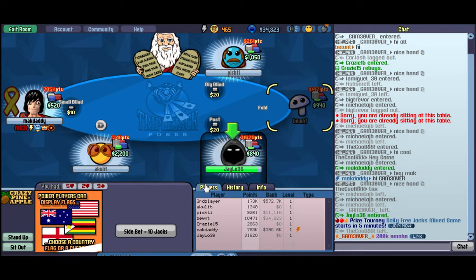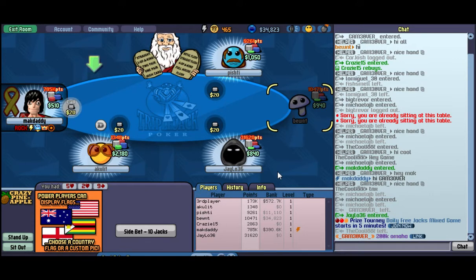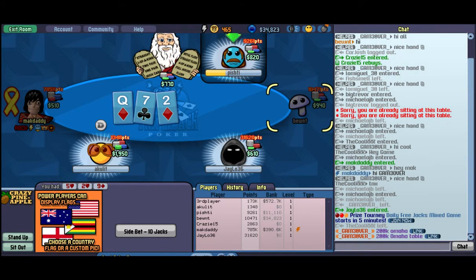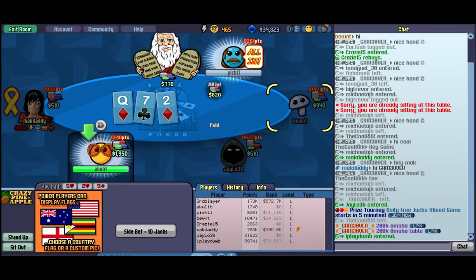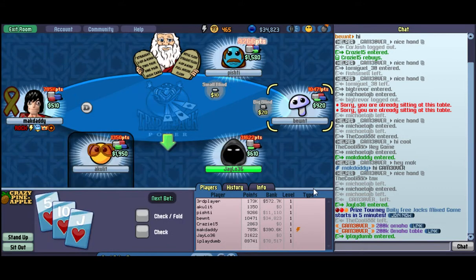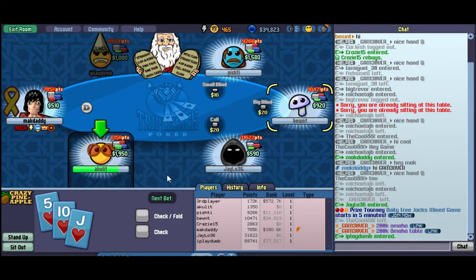5-2-9, bad hand. I haven't really won any hands at all. There's definitely a learning curve to this, and a lot of luck. Some of the hands I went all in thinking I was good, but I was beat. And just like in normal poker, the big stacks tend to push the small stacks around.